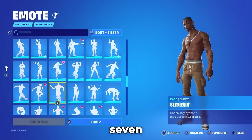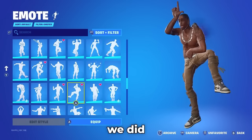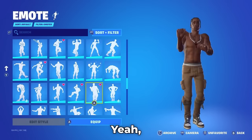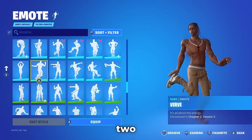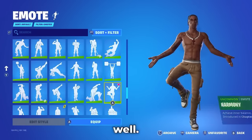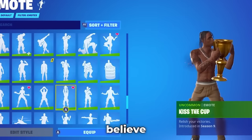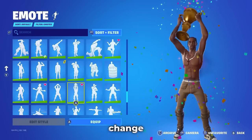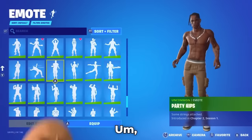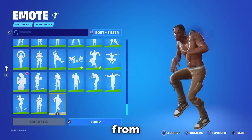Slick from Season 7, Slytherin, Switch Step, Take the L — which we did already see — Tidy, such a classic dance, shout out to Snoop Dogg. Verve, the free emote from Chapter 2 Season 3. Harmony as well — this is underrated. Jumping Jax, Kiss the Cup — I just can't believe they changed the music for this, I never thought they would change music to an emote. And then of course they got Dance Moves from Season 1. This Fortnite locker is looking very impressive, and I've seen a lot of lockers, so it takes a lot to impress me.